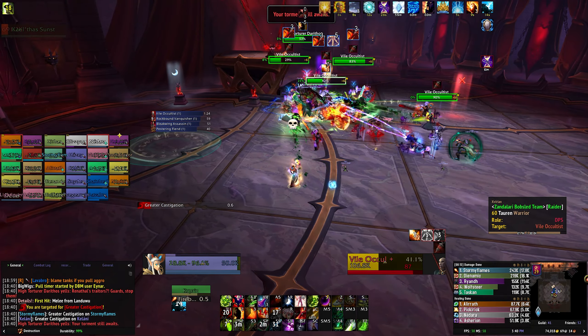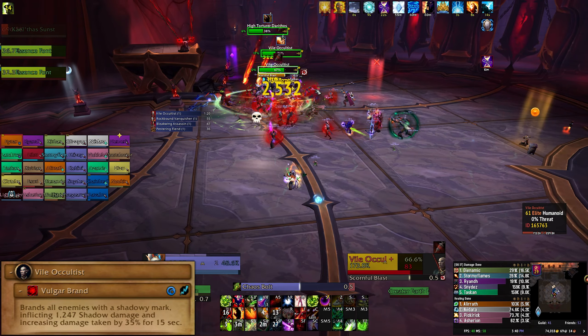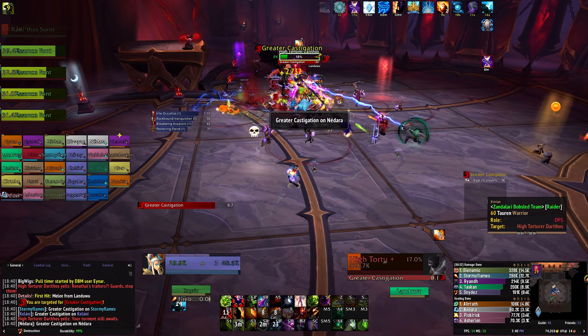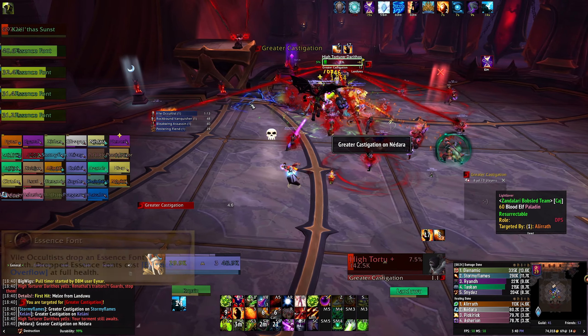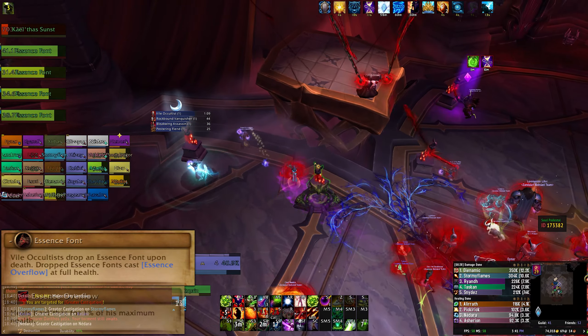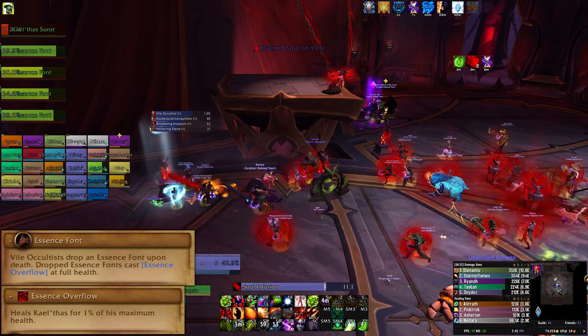Vile Oculists are one of the more important adds because they will cast Vulgar Brand. This deals damage to your entire raid and leaves a debuff on them that increases all damage taken. Interrupt this as often as you can. Oculists also drop an Essence Font where they die. If your healers heal this Essence Font up to max health, it will heal Kael'thas for 1% of his max health.